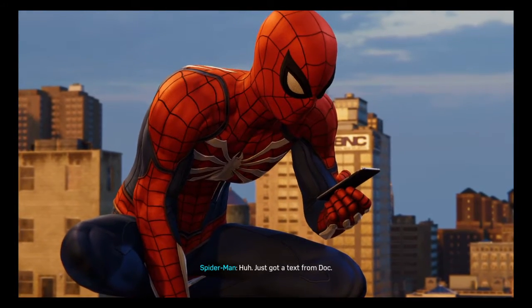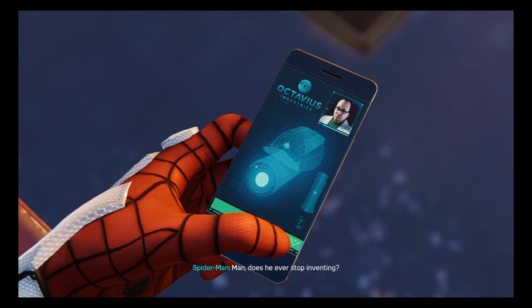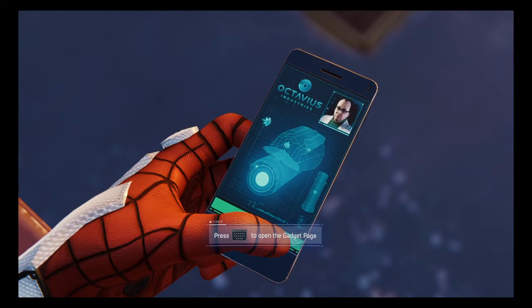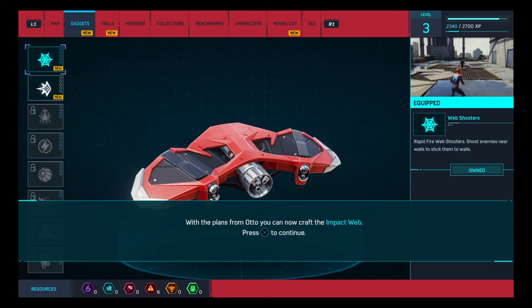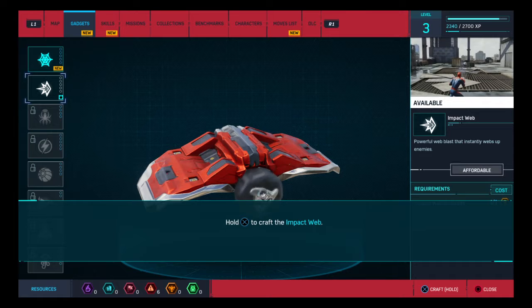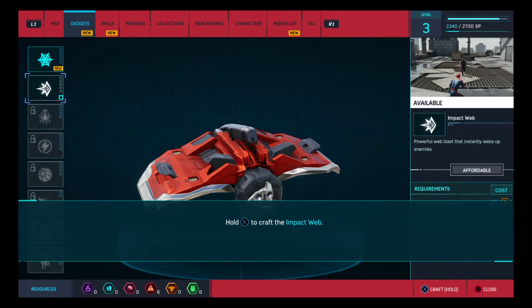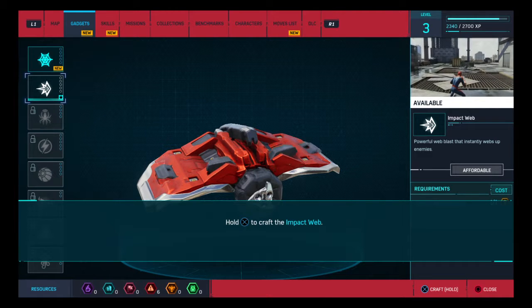Just got a text from Doc. Looks like he attached an idea for a Spidey gadget. Man, does he ever stop inventing? So let's open the gadget panel. Impact web — you look at the little picture: you shoot, it webs them and knocks them back, which is always good. Let's go ahead and craft that.